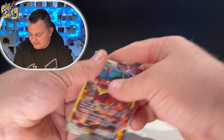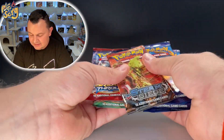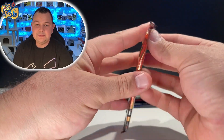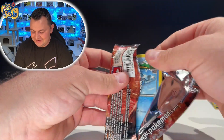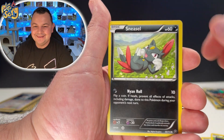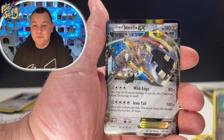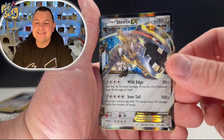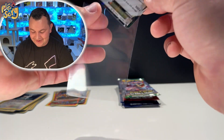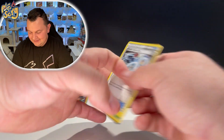Let's see who is gonna win. We're gonna leave Evolutions for last — Steam Siege and Breakthrough just like last time. Steam Siege, come on, can we get a big hit? Aipom, Yanma, Sneasel, Litleo, Diancie, and a Steelix EX! Shout out to the EX gang — they are coming back in Scarlet and Violet, I am super excited. We got the Steelix EX!